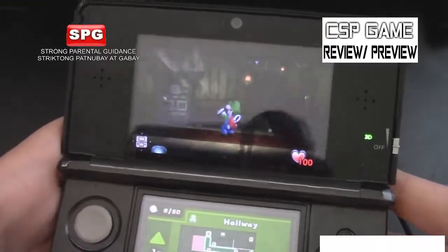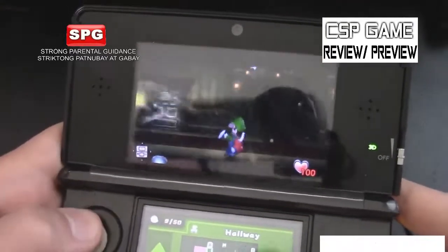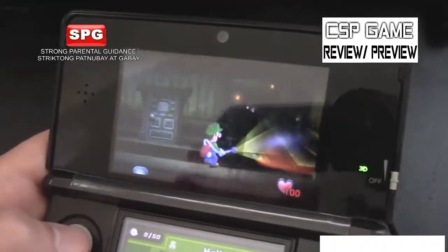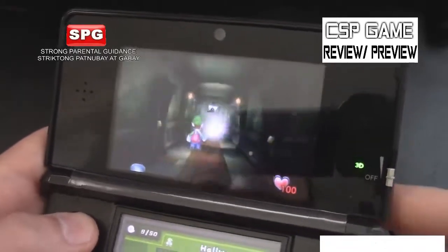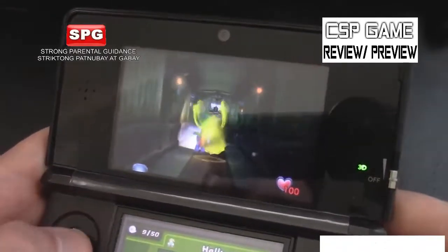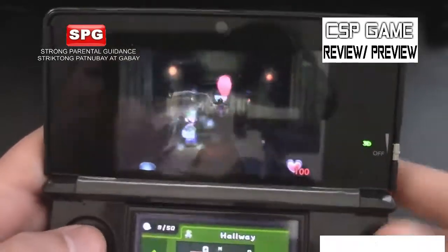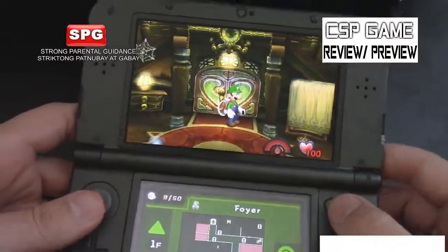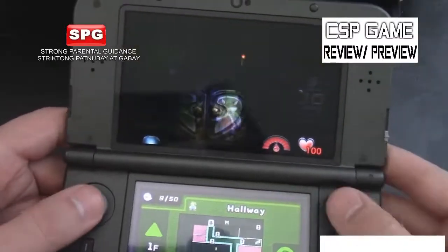The shoulder buttons can also use the trigger. It can trigger using a flashlight or using the vacuum cleaner if a ghost will not be seen. This is why Luigi's Mansion is so scary and so creepy. You can also use the New Nintendo 3DS or New 2DS XL if you want to play Luigi's Mansion.